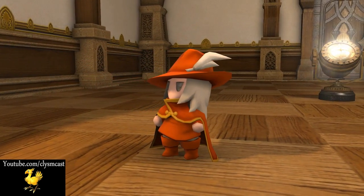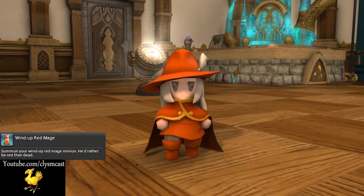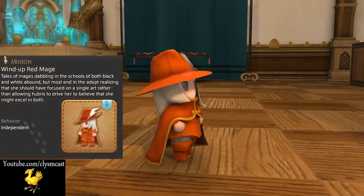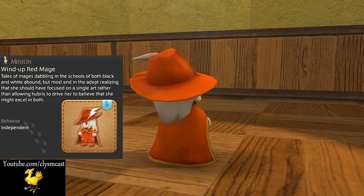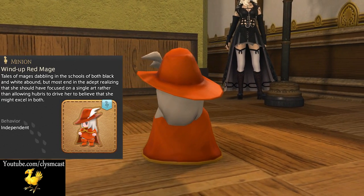This minion's flavour text for summoning and the guide entry reads as follows: 'Summon your wind-up Red Mage minion. He'd rather be red than dead. Tales of mages dabbling in the schools of both black and white abound, but most end in the adept realising that she should have focused on a single art rather than allowing hubris to drive her to believe that she might excel in both.'